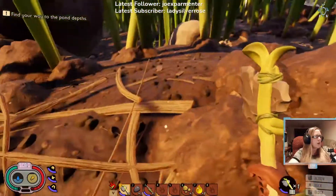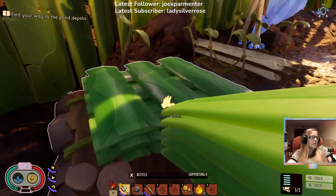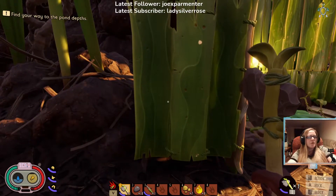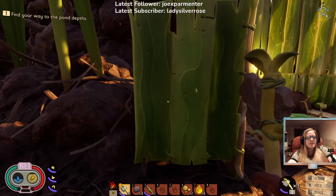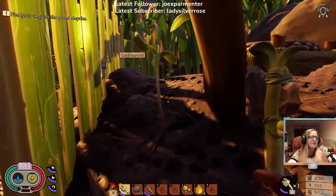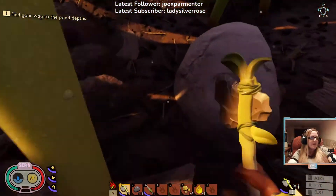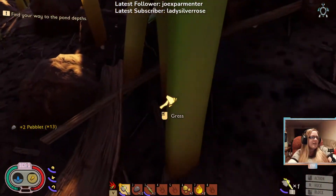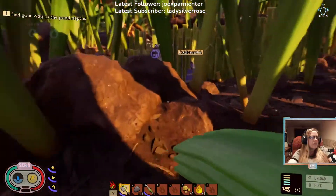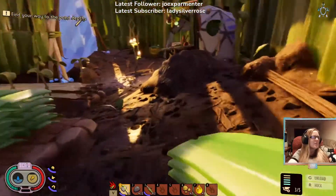Nice, never go hungry again. Whenever you see an ant, just kill it because we can get the ant armor which allows us to carry more stuff. Maybe we should go into the ant nest and kill some ants? No, there's tons in there - they're quite tough. It's nothing like the one we went into before, that was abandoned. Okay, spider webs - we need spider webs.